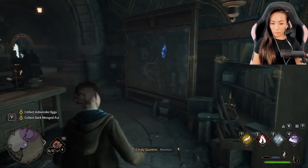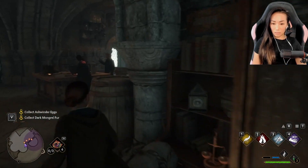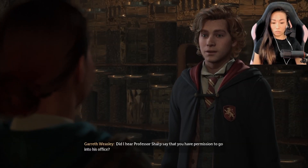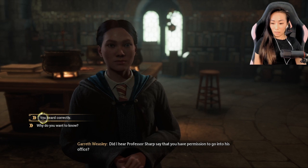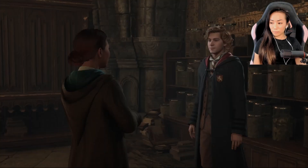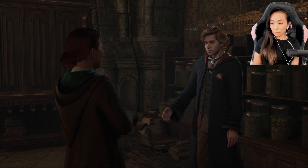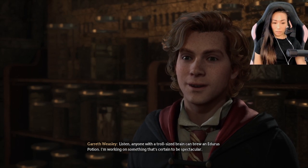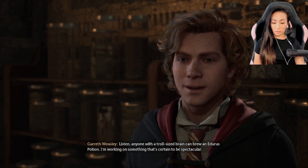Let's see what else is in here. Did I hear Professor Sharp say that you have permission to go into his office? He did say that — he wants me to get more ingredients to brew another potion. Brilliant! You, my friend, have been presented with an extraordinary opportunity. You remember me, don't you? Gareth Weasley. We met in the common room. Anyone with a troll-sized brain can brew an Edurus Potion — I'm working on something that's certain to be spectacular.